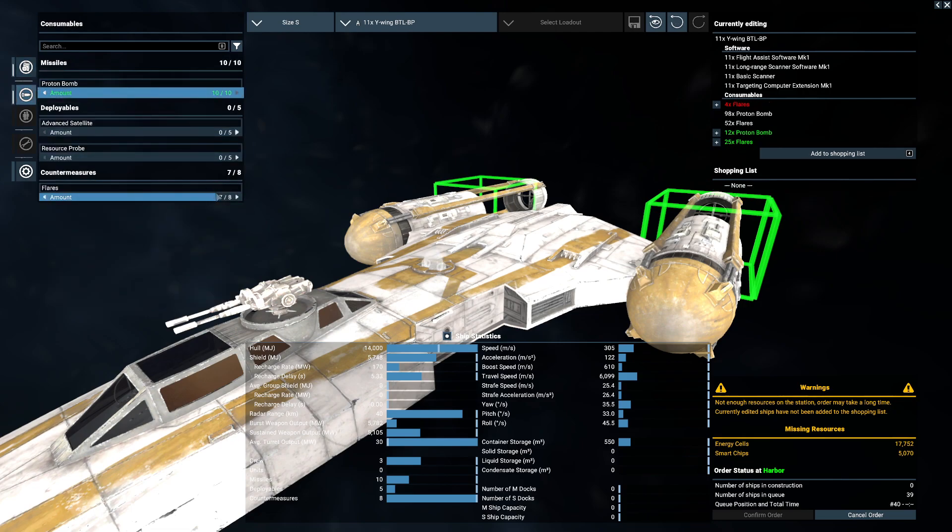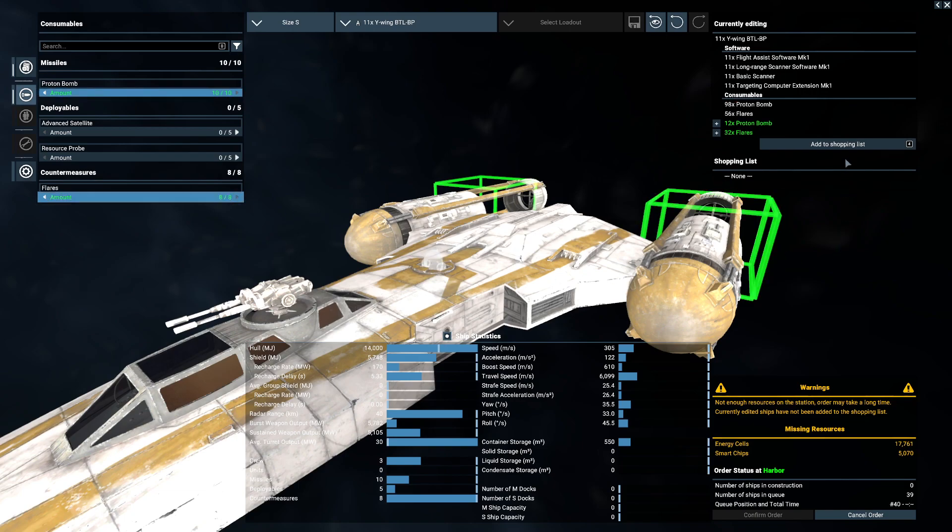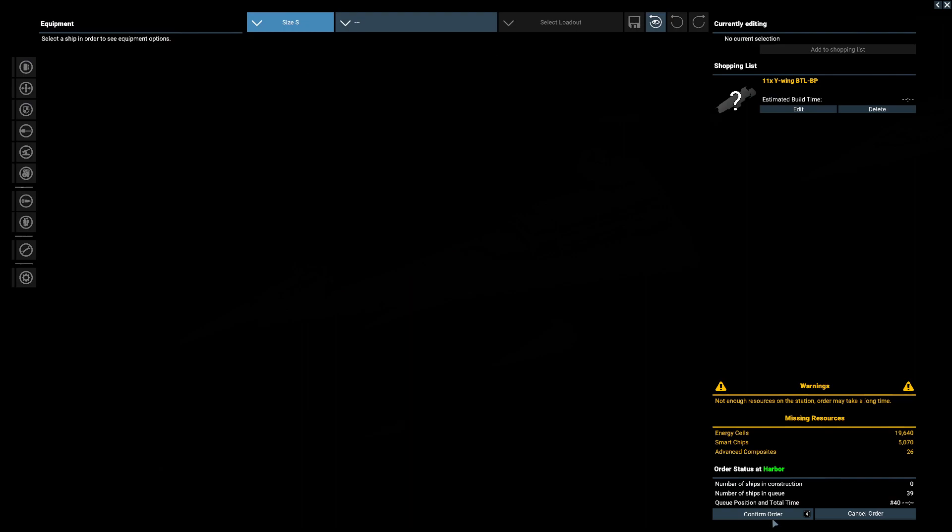There's more bombs, more flares. None of the resources on the station may take - so what do they want? Energy cells, smart cells, chips, and advanced composites. I'm guessing it's the smart chips and energy cells that are the problem.